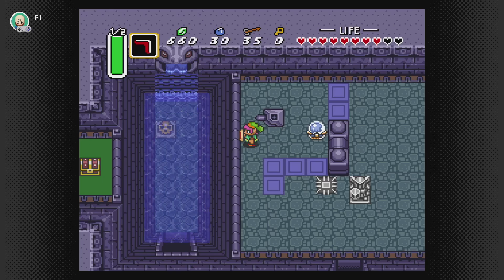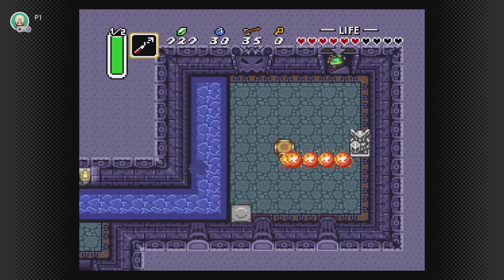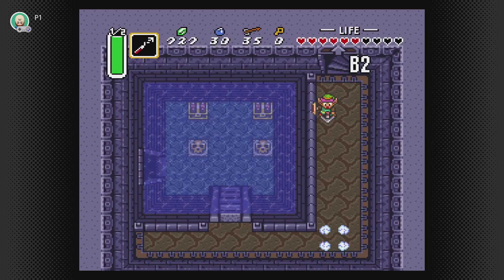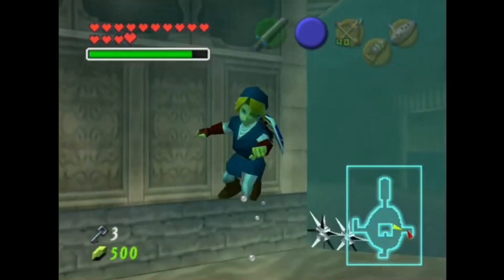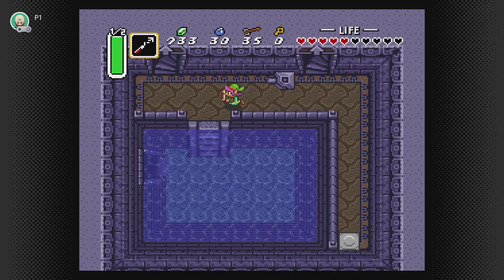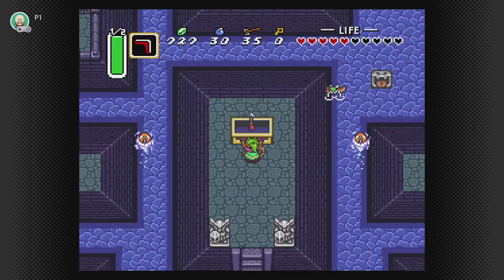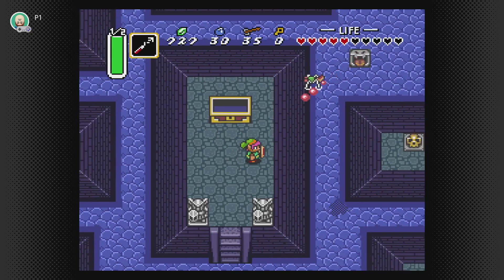Welcome to the Swamp Palace, a particularly noteworthy dungeon as it plays with a lot of notorious Zelda concepts. In many ways, this dungeon feels like a 2D-equivalent or proto-version of the Water Temple that would take shape in Ocarina of Time. Not just because it has a strong water theme — many of the puzzles and traversal mechanics revolve around changing the water level in the dungeon, and of course the dungeon item is the Hookshot. The first ever Hookshot in the series in fact.